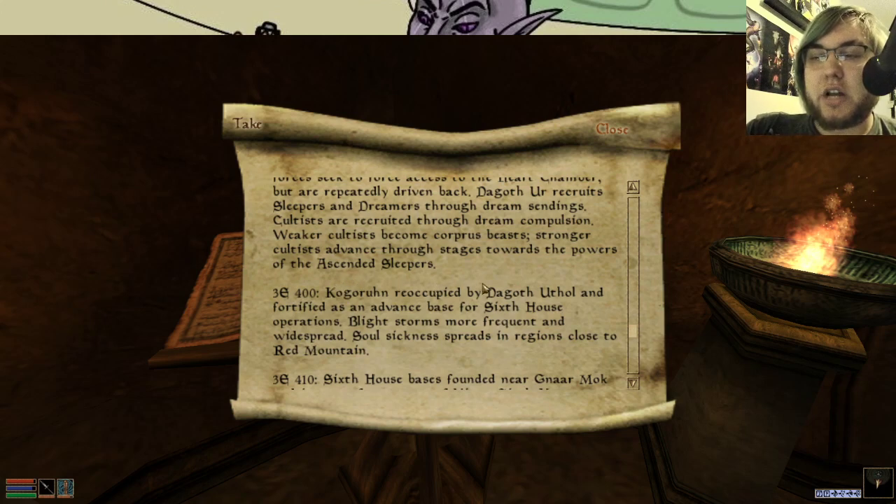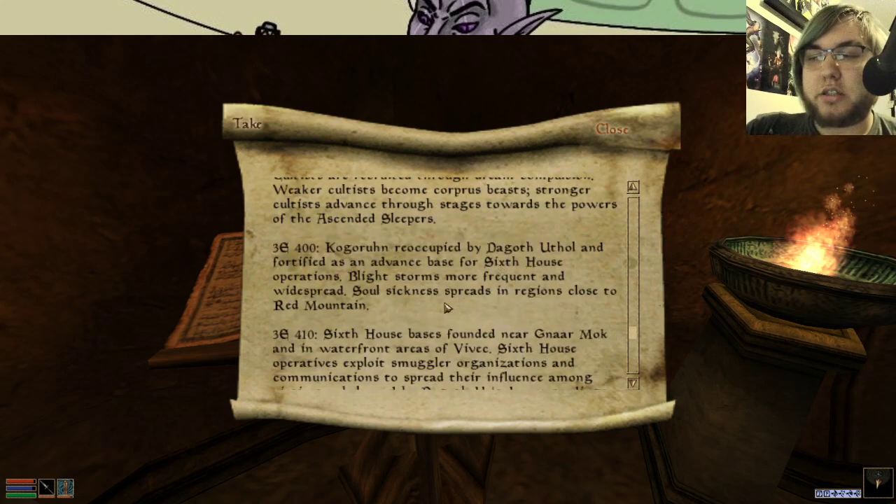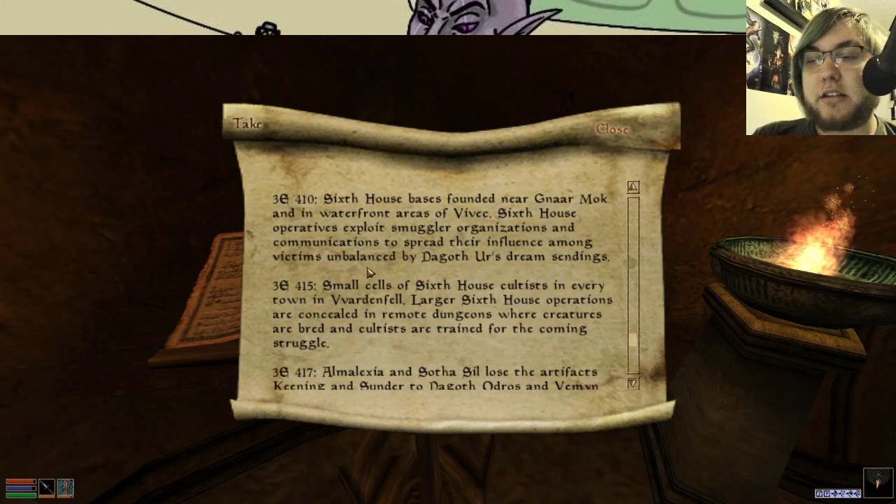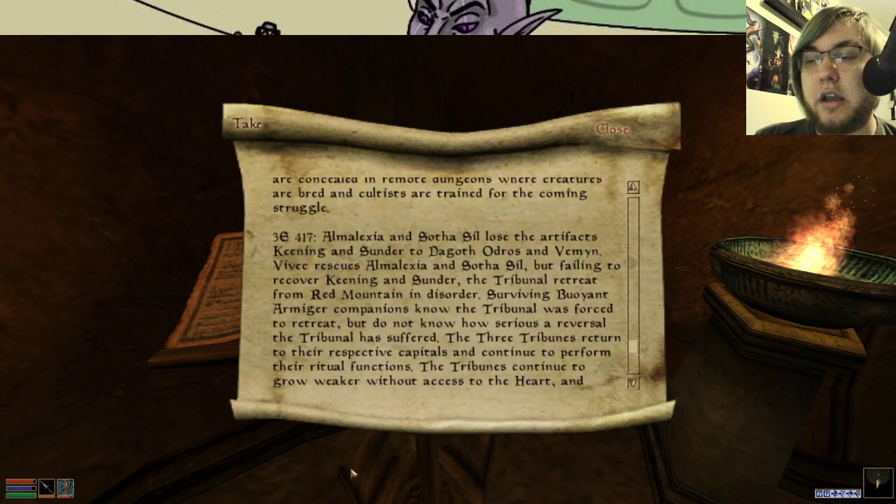Second Era is when Elder Scrolls Online takes place. Morrowind and Oblivion are in the Third Era — but Oblivion is the very end of the Third Era, and Skyrim is in the Fourth, naturally. Dagoth Ur and the Ash Vampires ambush the Tribunal. The Tribunes are driven away and prevented from using Kaganrak's tools at the Heart of Lorkhan. From that year to 3E-417, intermittent Tribunal campaigns to assault Red Mountain. Dagoth Ur recruits Sleepers and Dreamers through Dream Sendings. Cultists are recruited through Dream Compulsion. Weaker cultists become Corpus Beasts. Stronger cultists advance through stages towards the powers of the Ascended Sleepers — recall that we've met and fought Ascended Sleepers. In 400, Kogorun was reoccupied and fortified as an advanced base for Sixth House operations. Blightstorms become much more frequent and widespread. Soul sickness spreads in regions close to Red Mountain.